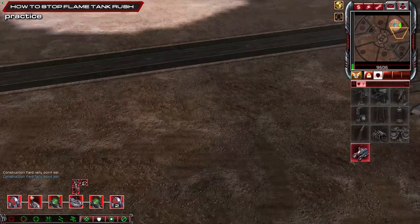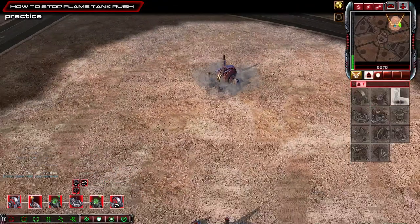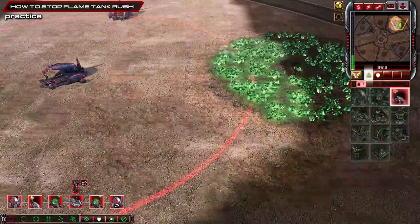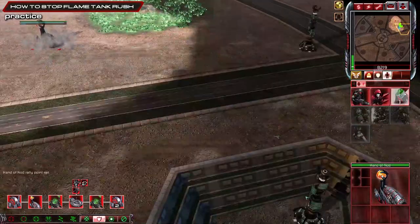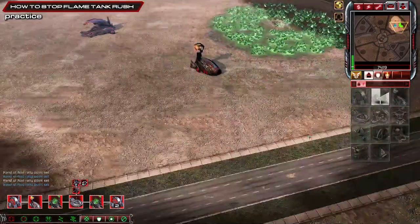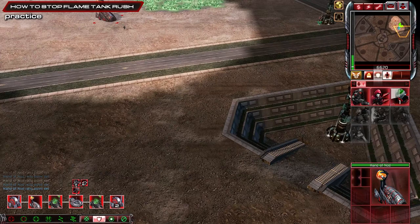Welcome back — we are facing flame tanks against NOD again. If you're Black Hand or NOD, it's not very common but it does happen, so I'm going to show you how to stop it. Power at the back like always — you always want to put it there to get that vision.